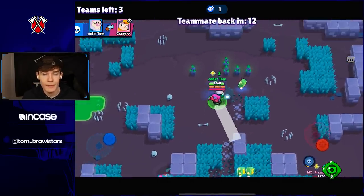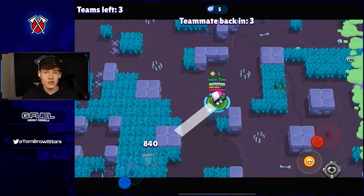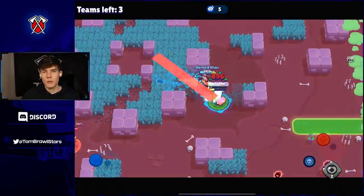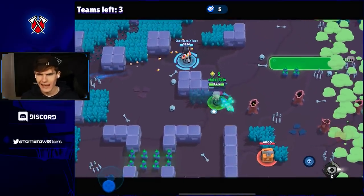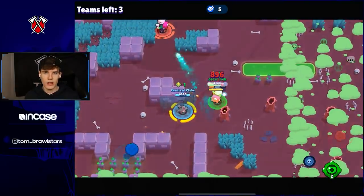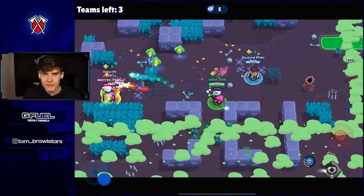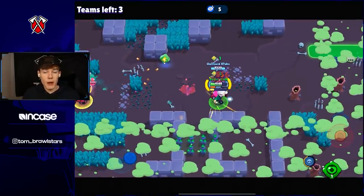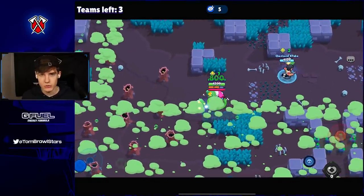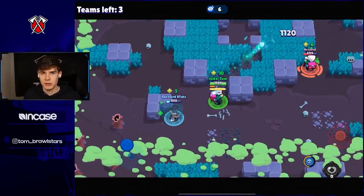Tip number six: know where every single spawn is on the map. You can check websites like Brawl Stats or search the map on Google to see duo showdown spawns. Beyond that, as soon as you start playing, build a visual mental map of where all the other teams are. This helps you identify safe areas, know when you might get pinched, find opportunities to pinch enemies alongside another team, and decide when it's actually safe to go into mid.